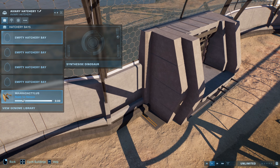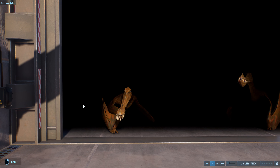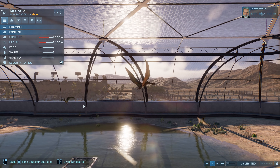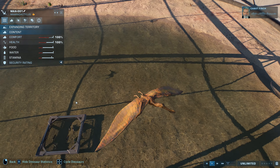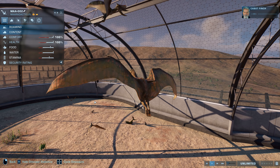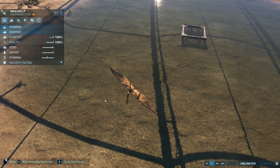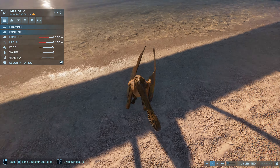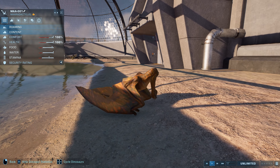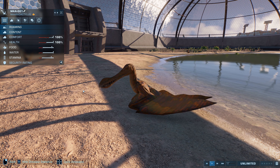The next one is the Alanqa Maaradactylus. Two dinosaurs? I think there's more than that. The narrator says: 'This latest animal is also a flyer — the Maaradactylus. Its name is based on an ancient legend of a chief's daughter. Her name was Mara, turned by sorcery into a river monster with long teeth that devoured fishermen.' Very good. Look at that — landed like a helicopter! Oh my gosh.